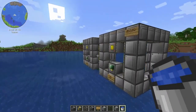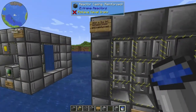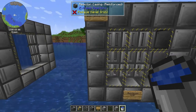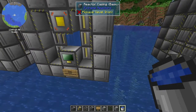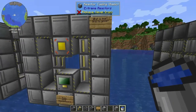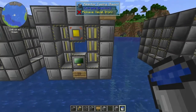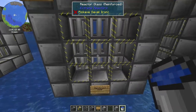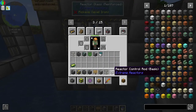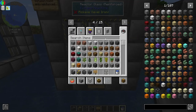Now I want to see: is there a difference between this setup if you upgrade it to reinforced? Because my question is, I have two little reactors that were running my base basically like this in the beginning. So is it worth it to upgrade those, or should I just build another bigger reactor? That's what I want to know. Let's get out our doodads again — we're going to need another controller.